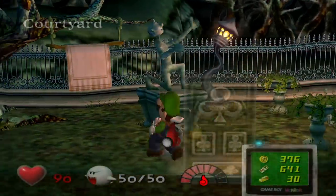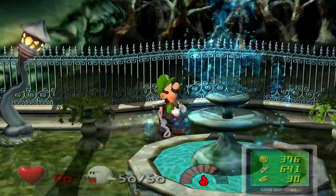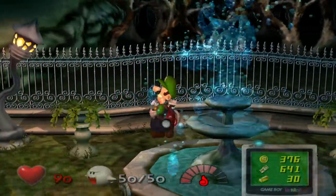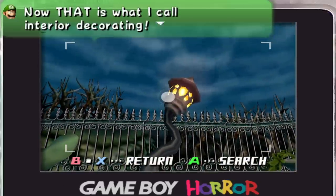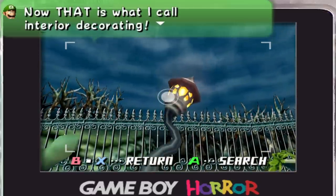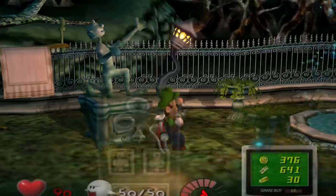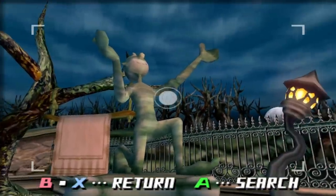Welcome to the courtyard, which has a gate that blocks you from the woodlands back there. This place is quite pretty — don't get me wrong. You've got this cool little lantern thing hanging above you. Luigi says 'that is what I call interior decorating' — Luigi, this is exterior decorating. You've also got this weird statue. What's it praising? What's it doing?